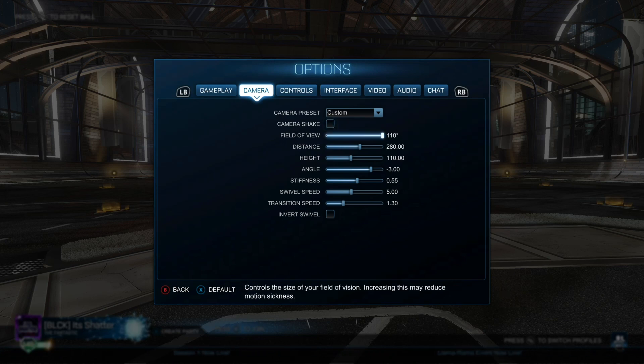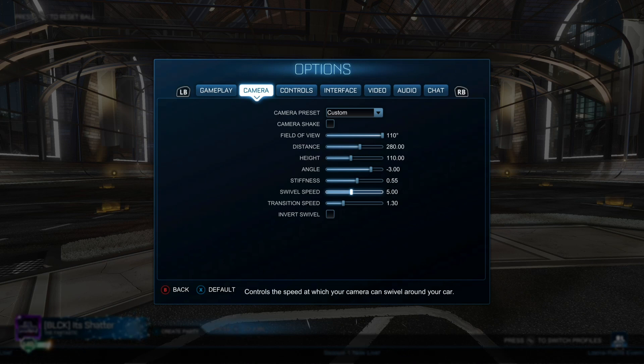Camera shake basically makes the game unplayable in my opinion, and you'll notice that literally no player above plat has it enabled. For some reason it's enabled by default, so make sure to turn that off. I like to have my field of view all the way up so I can see more of the field. Everything else in my settings is sort of optional and you can tune it to your liking, but I've set mine based on the settings of some pro players, so make of that what you will.